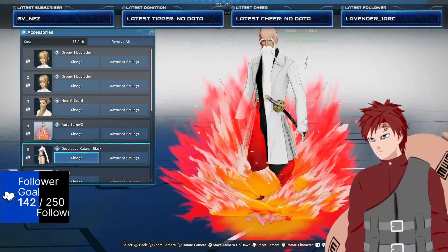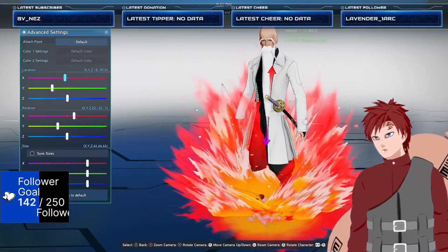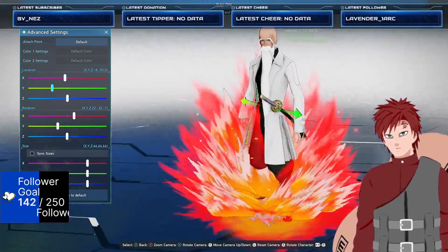And then for the katana, we just used decorative katana. Kept it at default, and then just repositioned it so it looks good on his waistline.